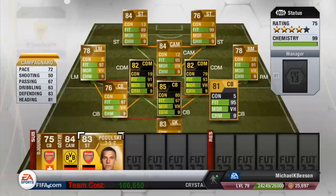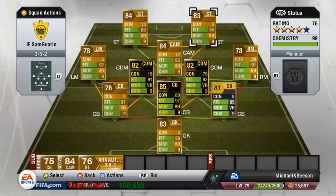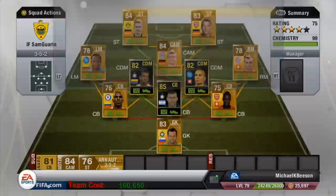Arnautovic with his four-star weak foot, four-star skill, 6'4", 80 pace — he's a very good striker. I loved him on the last FIFA and I love him on this FIFA. I haven't yet tried out his inform right mid card, but I'm excited to do that when I can.